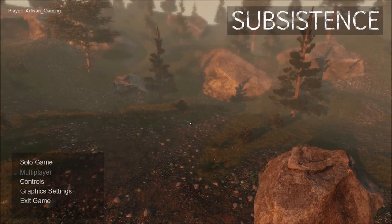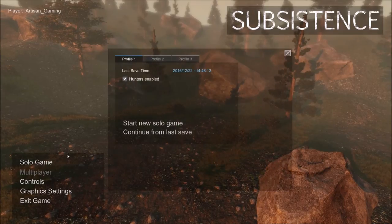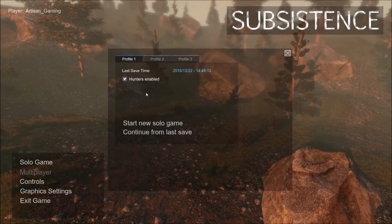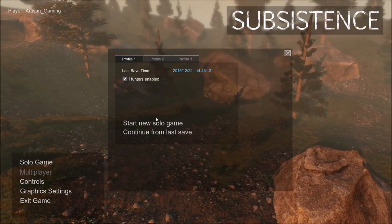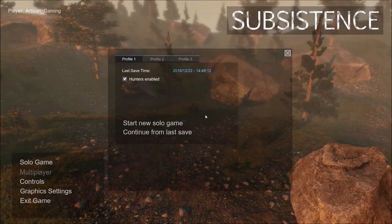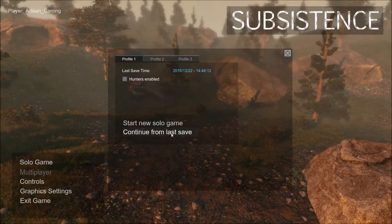What we're going to do — the reason why we started here — is I'm going to show you when you go into solo, we can actually disable our hunters now. I'm going to do that just to see if it actually works as we're playing the game, because we've already played quite a bit. We'll see if it actually works or if we have to start a new game to get rid of the hunters. So we'll find out.